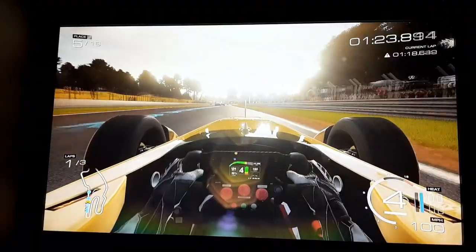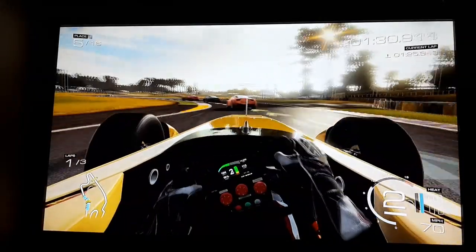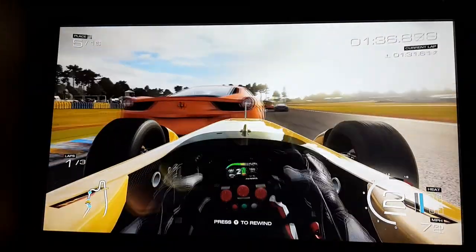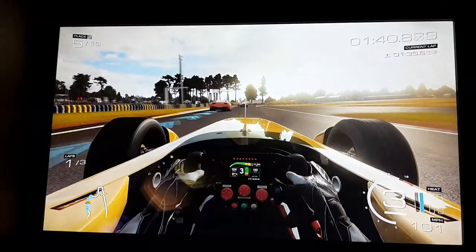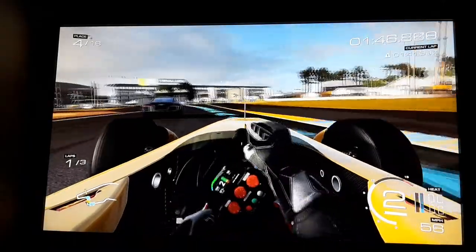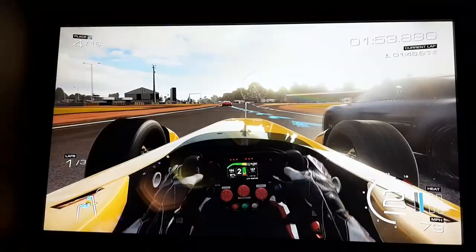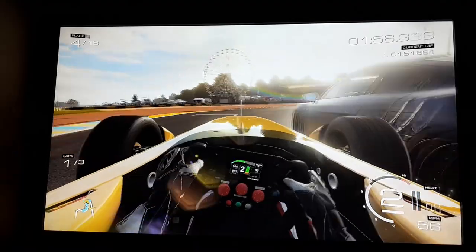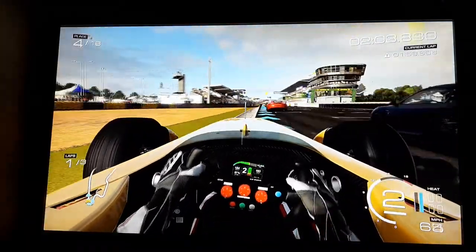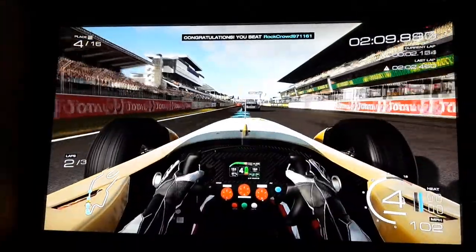I'm up into 4th, but the Ferrari 458 just goes straight past me. I've kind of blocked off the 599 there. Look how early he has to brake - look how much I gained on him. He's gonna stop pulling away from me. I've got all the curves - up into 4th. The Audi has gone past me. He's forced me horribly wide, but luckily I've gotten away with it. We've completed the first lap and I've gone from 14th to 4th - that must be a pretty good lap.